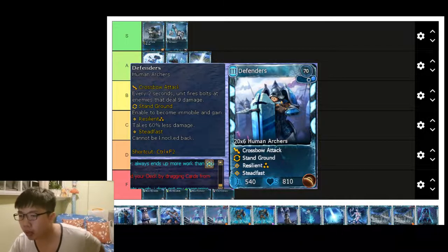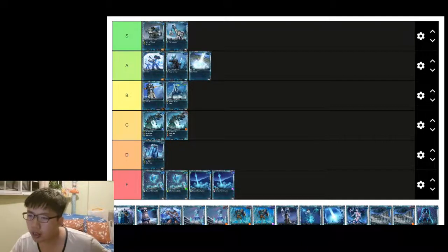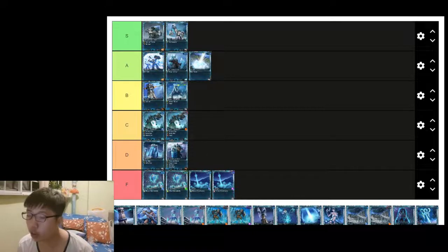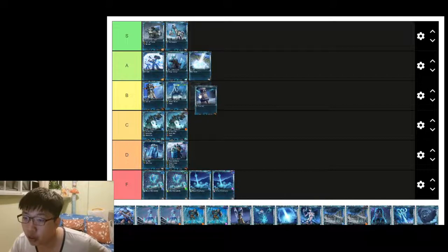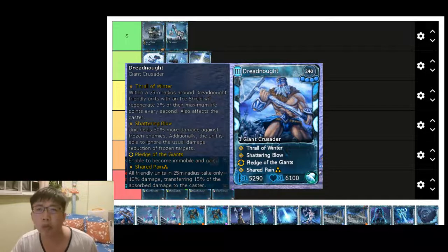Defenders are not exactly fantastic. At 70 power for a small unit it's a pretty standard card — D tier. Defense Tower I'll rate as a really good tier 1 frost tower because the damage is decent and health is decent as well, so B tier.